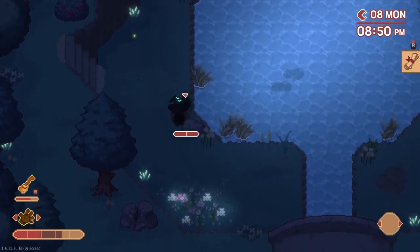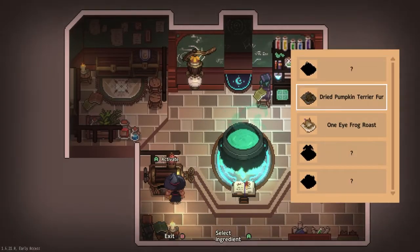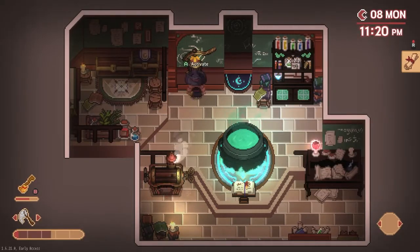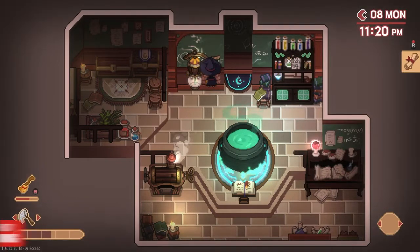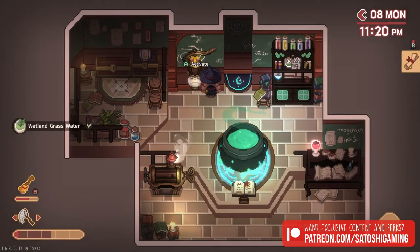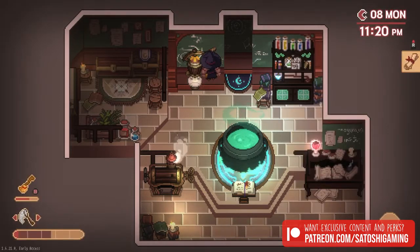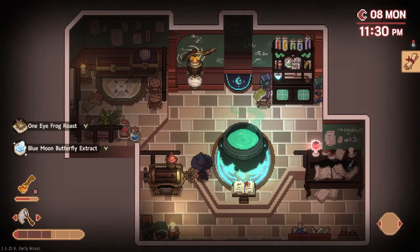Now that we have the ingredients, let's head home to the witch's house for the earmuff potion. Place two one-eyed frogs into the roaster to make dry powder — this will take some time, so feel free to do other things in the meantime. Place two wetland grass into the extractor to squeeze their juice and make wetland grass water, then place two blue moon butterflies into the extractor to make blue moon butterfly extract.